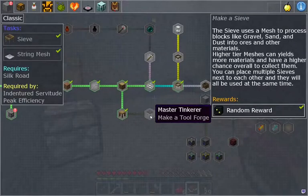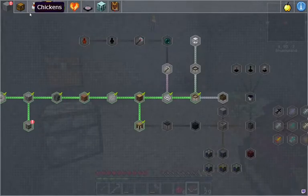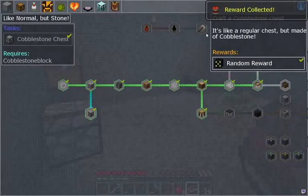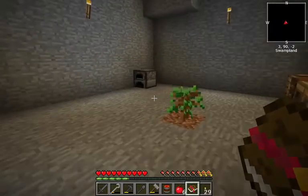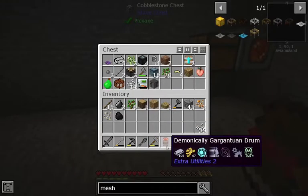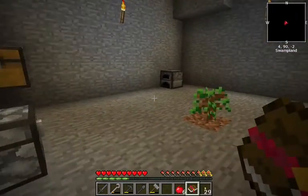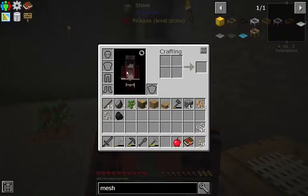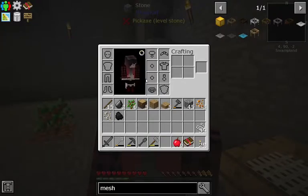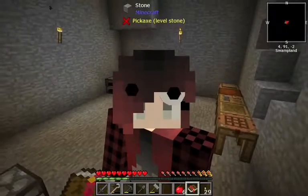So as far as the quest book goes, it's telling us to make a Tool Forge and visit the mining dimension. Unclaimed rewards - I wonder what it is. A demonically gargantuan drum - okay, so that can hold a lot of material. Alright, well me and my googly-eyed self is signing off for now. See you next time, thanks for watching, bye bye!